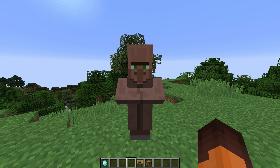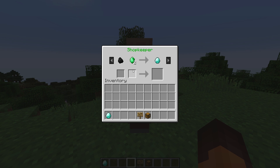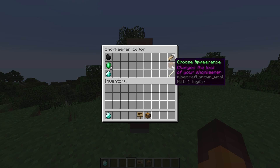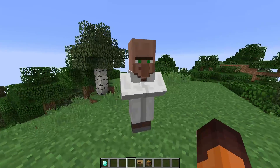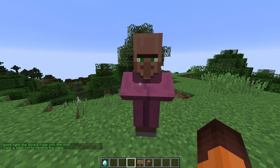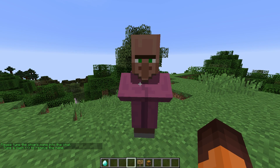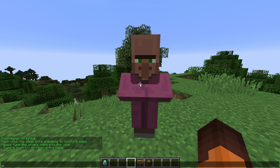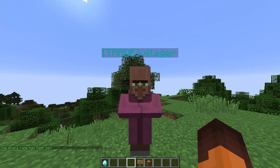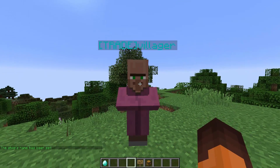You can change them around however you want. You can change the appearance by choosing this block right here, and as you can see the villager is changed. You can change the name by clicking the name tag and typing a name — so let's say 'villager'. You can also see the prefix that we made in the config and it's dark aqua color.